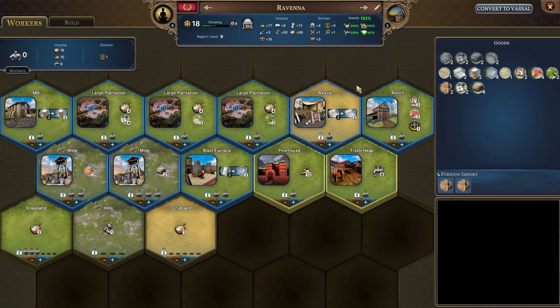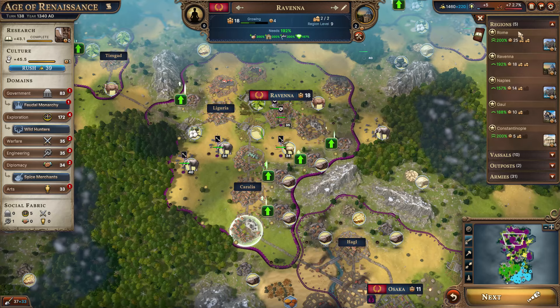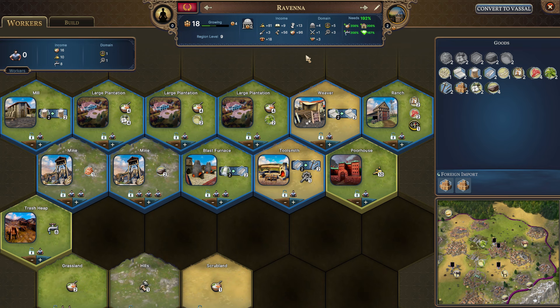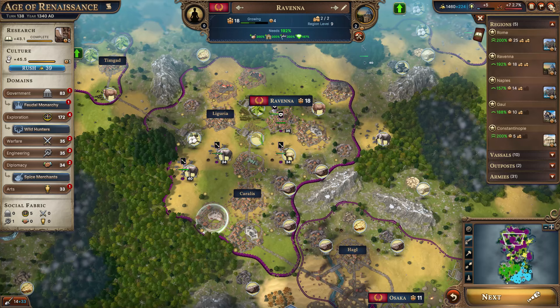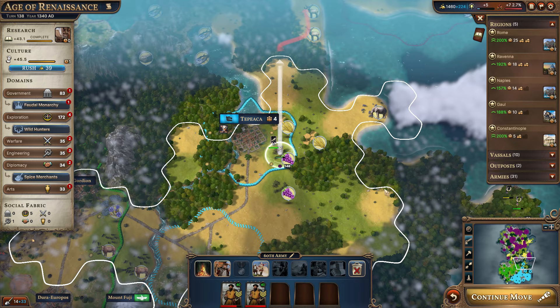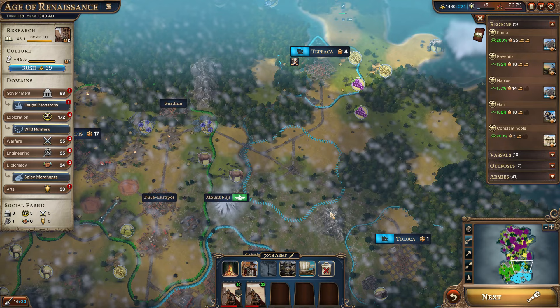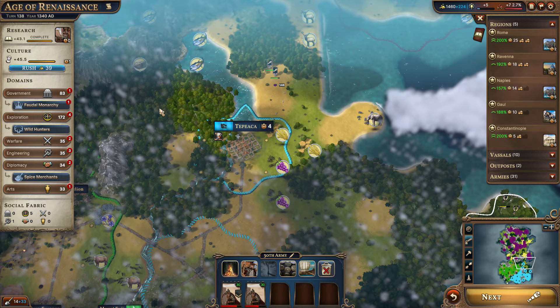We're going to get the blast furnace here. We still have four available, so we can get another blast furnace. We can turn them into tools or turn them into tools first — it's only 23, so let's go ahead and do that. Really stepping up the production here in Ravenna, which is currently sitting at 56 now. These guys are almost back up towards our territory here. If there are any barbarians to attack we'll do so, but I'm not seeing any.